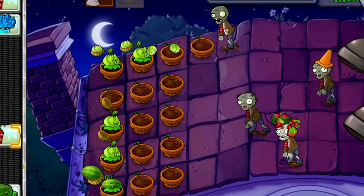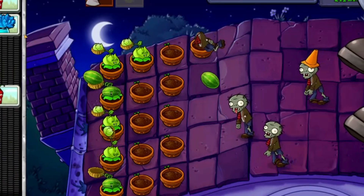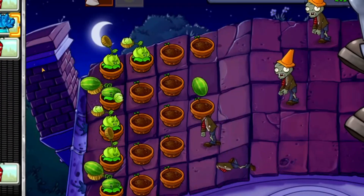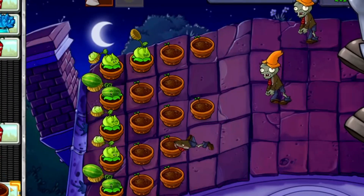Wave 2. Plant a row of Sunflowers in the third row to build up your sun. Plant a Freeze Pea in front of the Flag Zombie to slow it down. Plant more Peashooters in the first and second rows until you have a full column.